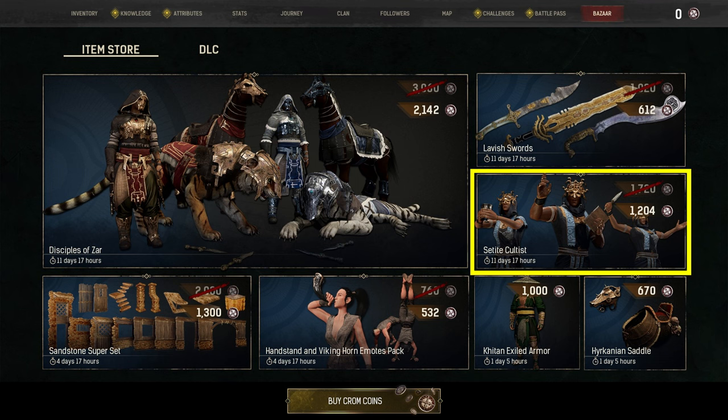Keep in mind that the items from the bazaar rotate in and out of the store, so even if you miss the items this time there will always be another opportunity to buy it later. That could be at a discounted cost, items being sold separately, or even in combination with other items or bundles.